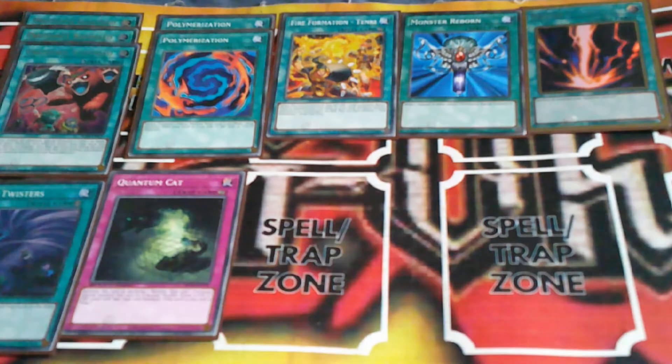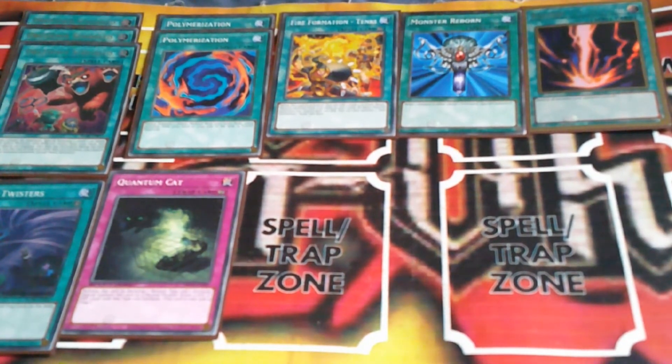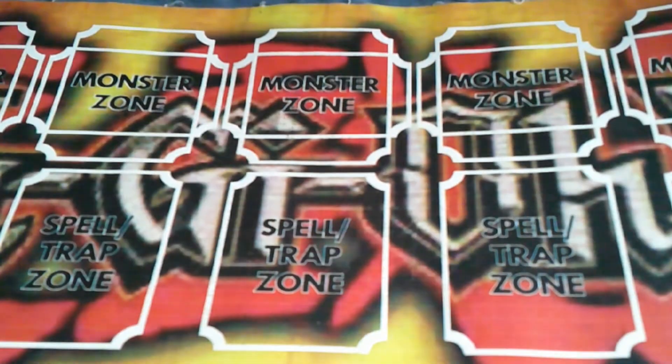For the traps, I have Quantum Cat, which has some pretty cool artwork. You activate it by declaring a monster type and an attribute, then special summon it as a normal monster — level 4, no attack points, 2200 defense points with that type and attribute. Honestly it's just an extra monster to put out, and it's a cat card. Then Mirror Force, Storming Mirror Force, and two Solemn Strikes. Not many spells and traps, but it still works.